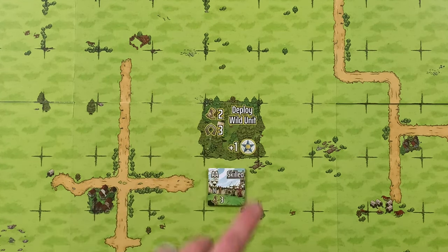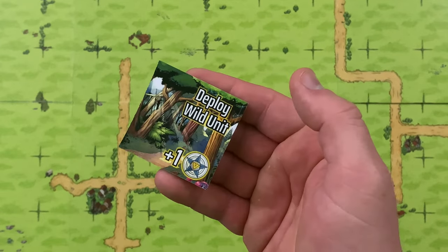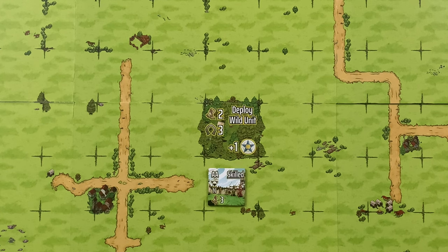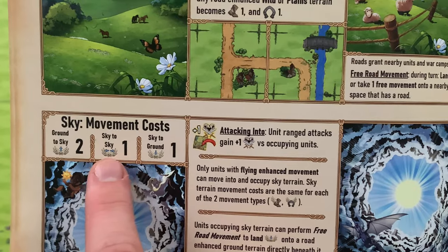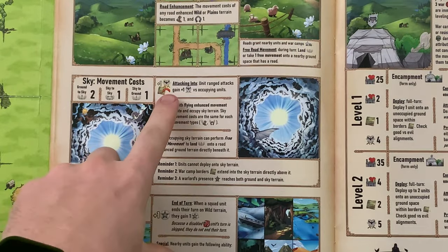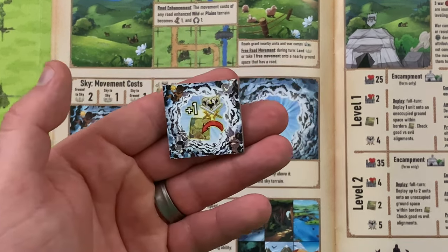For a mounted unit, moving into wild terrain would actually cost 3. The wild tiles have one side showing those movement values, but the other side is the road enhancement side, which overrides both movement costs down to 1. Above each space on the battle map, there is considered to be sky terrain. Sky terrain movement costs are the same for both movement types, with specific icons for ground-to-sky, sky-to-sky, and sky-to-ground movement. Sky terrain also has an attacking-into bonus: the attacking unit gains +1 APT (attacks per turn).